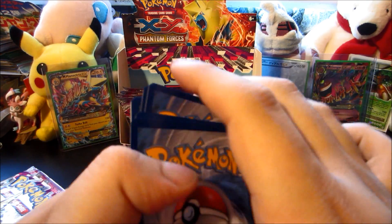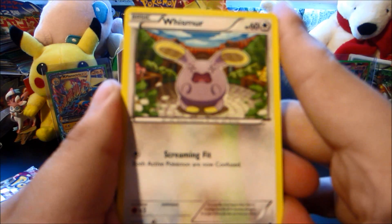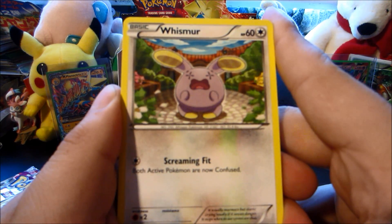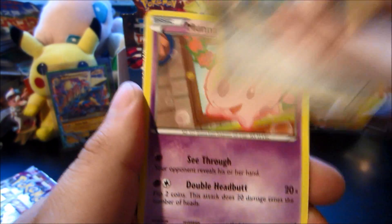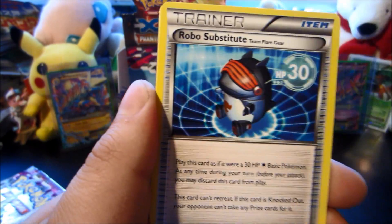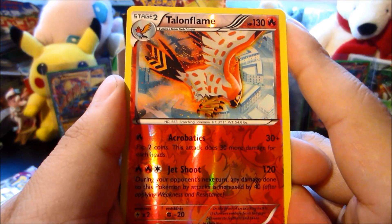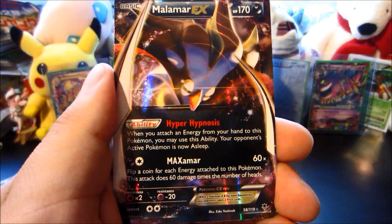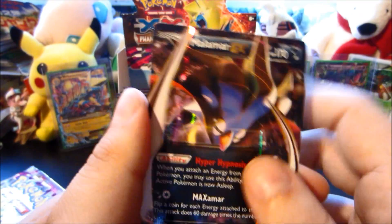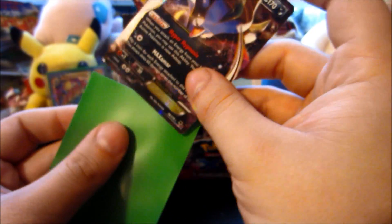Next up we have a fancy pack. One, two, three, one, two — right off the bat, ladies and gentlemen, boys and girls, you know what this means. We have indeed felt that glossy gloss. Let's see what it is. Muna — why about that — Robo Substitute, Roller Skates, reverse is a Talonflame, so a reverse rare to go along with that glossy gloss. And the ultra rare is Malamar EX! It's been like 18 packs since I pulled one of you. It's a beautiful card though — not even gonna complain.